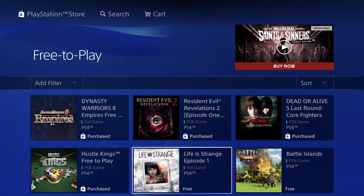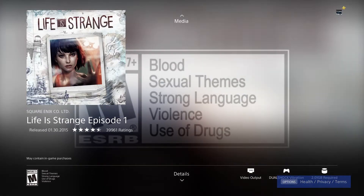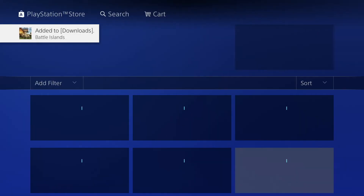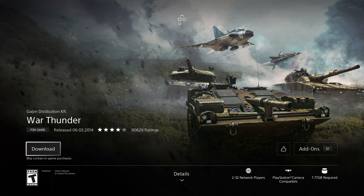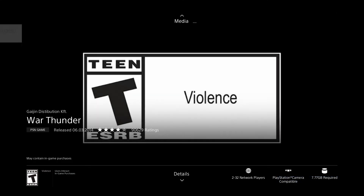We have Life is Strange Episode One — it's a full game, free. You don't see a price, which is perfect. Just press download — it's not asking to verify any payment information, which confirms it's free. Since we're in the free section, that all makes sense. Then we have Battle Island at 206 megabytes, less than half a gig, so download will be fast. Contrast that with the next one at 7.77 gigs — significantly bigger.